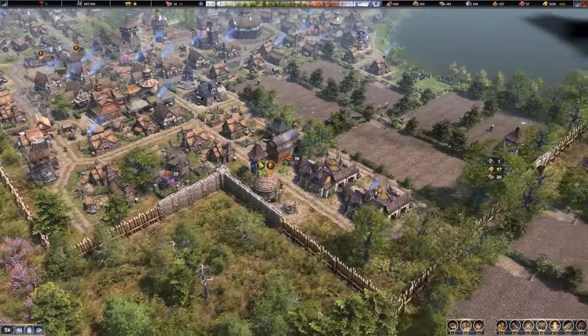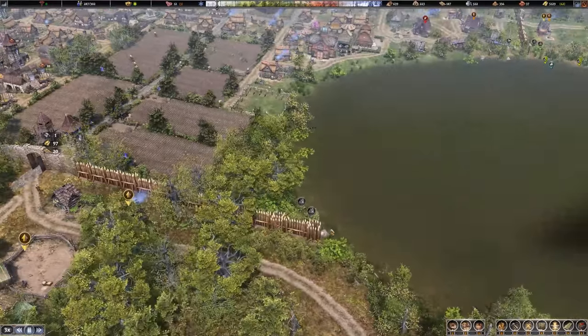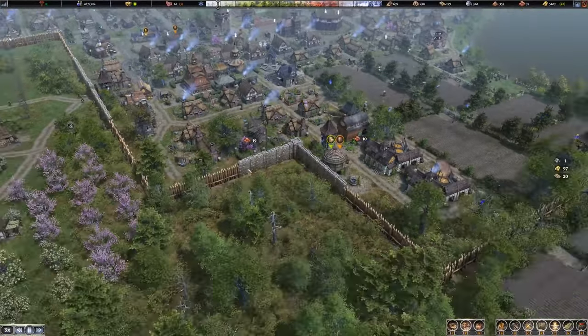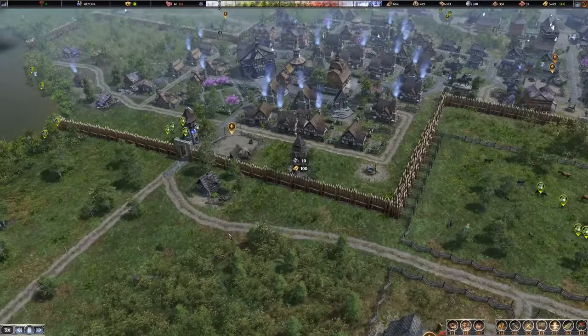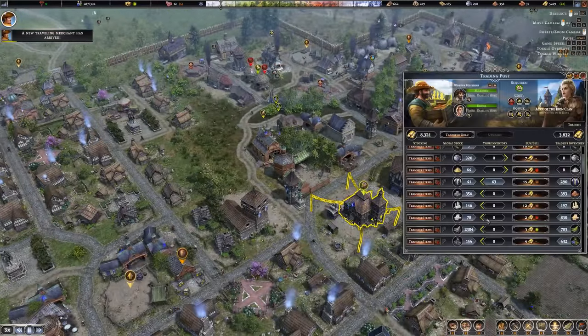I'm going to focus mostly on reinforcing the areas where I know that the raiders have been keen on attacking — for example, down in this corner over here for sure, and then up over here as well. These seem to be places they tend to hit a lot. I'm trying to be at least somewhat sparing with my stone since it's still a pretty valuable resource, at least until the next merchant arrives.